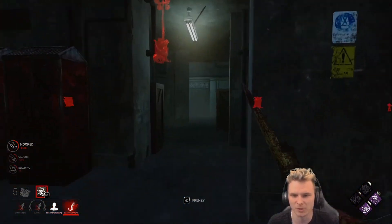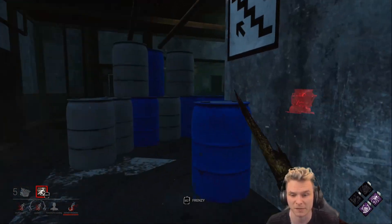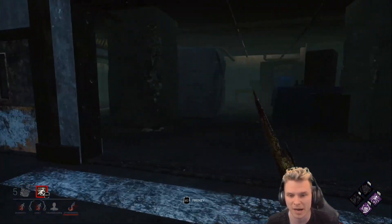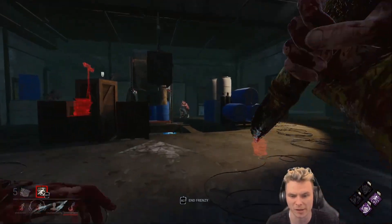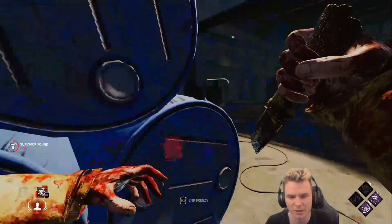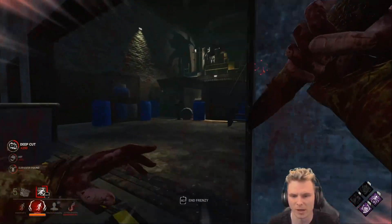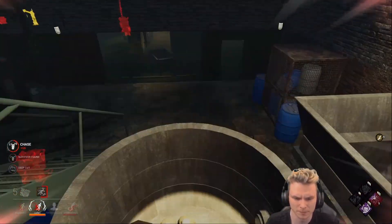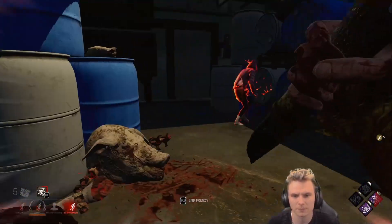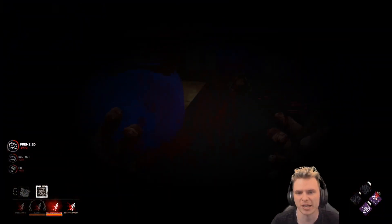We're going to come check on this generator all the way down here. One of the people has healed — that's really good. Think of the time they're going to be wasting if they're healing by themselves rather than splitting. I've almost got full regression on that generator. We're going to come up through the middle, check on a couple more things, activate my ability nice and early, sidestep here — let's take an M1 in the back. Let's go all the way through, keeping in mind I do get a stack of Play With Your Food.